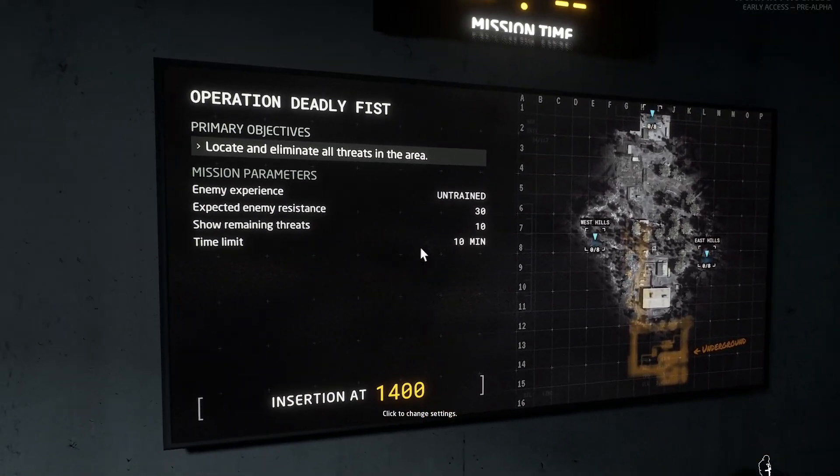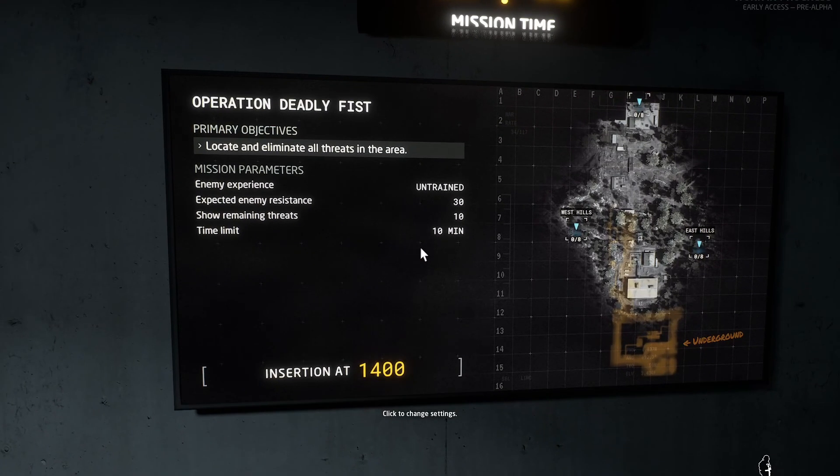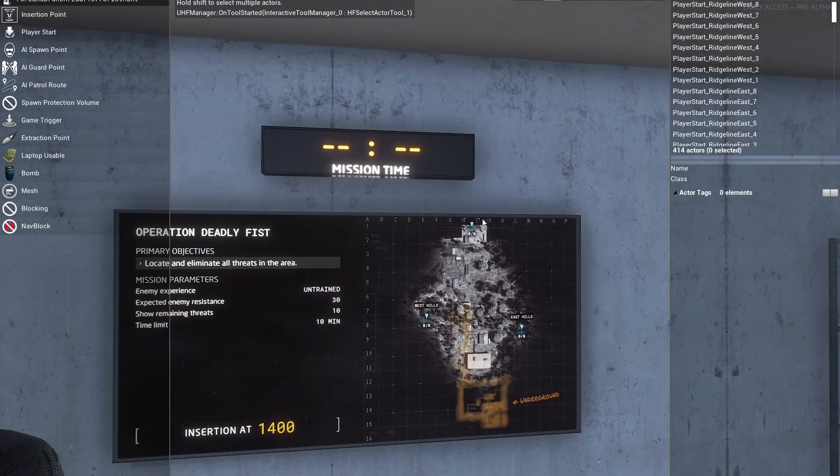I am running the dev build, which means that some things might be a little bit different, but generally this is how it will work for you. I am going to the console — tilde key, or F7, or keypad star — edit mission. And here we are, so this is the terrorist hunt.